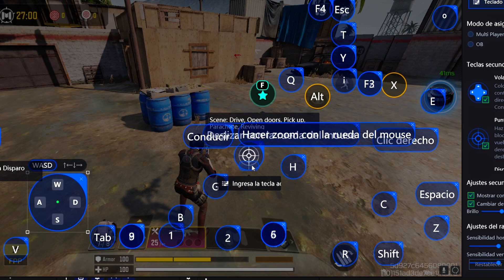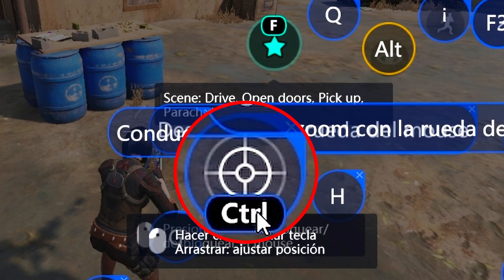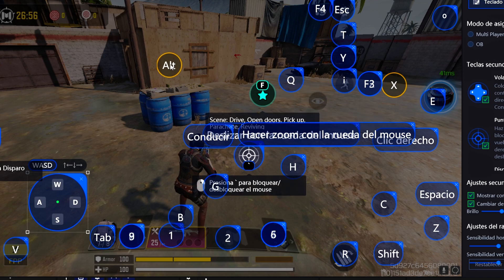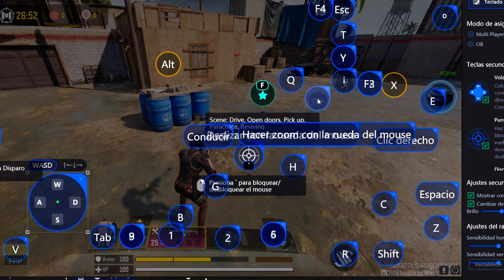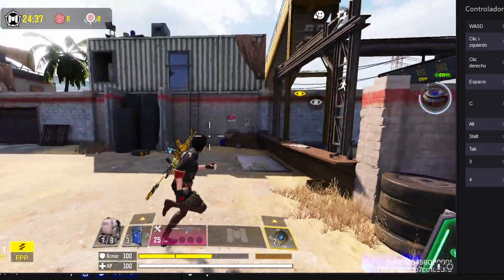Furthermore, the Control key, when pressed during gameplay, activates or deactivates the use of the mouse cursor independently of the character. Therefore, I prefer to change it to the Alt key. As you can see, adding a new key is as simple as left-clicking on the screen to create a new circle and then assigning the desired letter. This new Control key allows me to have a 360-degree view.